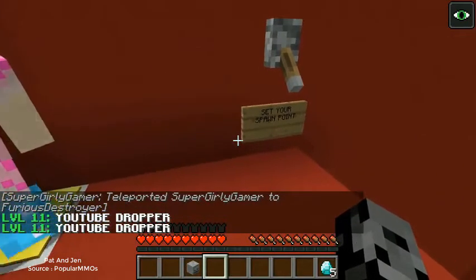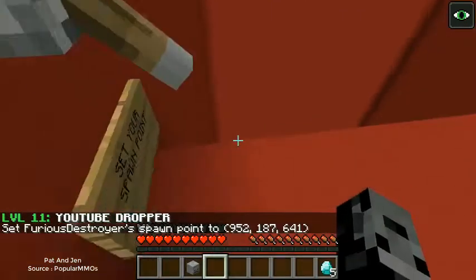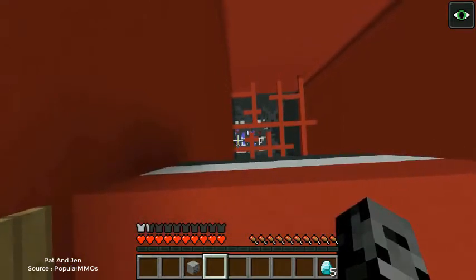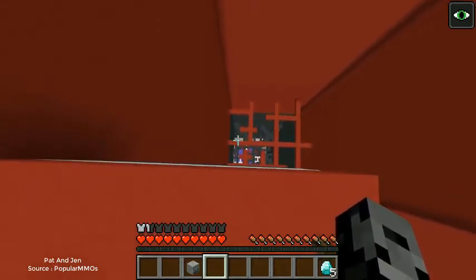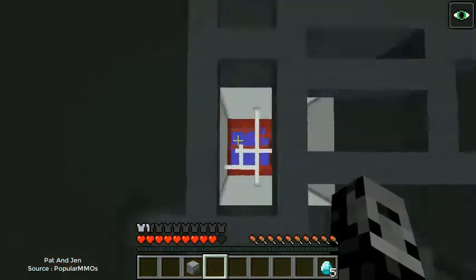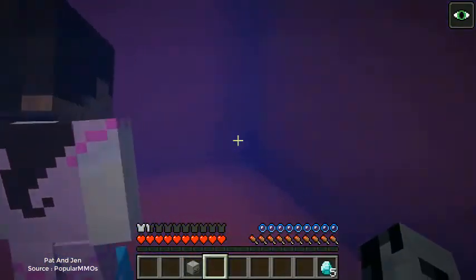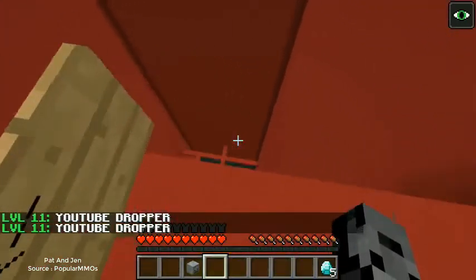The YouTube Dropper! Set your spawn point. Three two one — what are you doing? I hit everything on the way down but I'm alive! I may have bumped myself a few times but I'm fine. It says the button is over here — how did you live? I'm coming down. You think the button is up there somewhere? There's nothing there. It says try again — we do have to land on something. Let's land on the first thing we see.